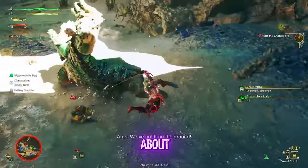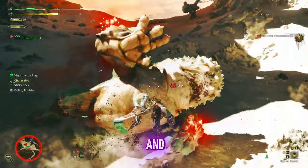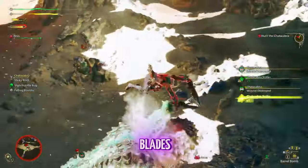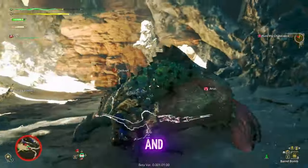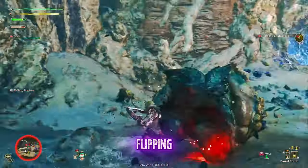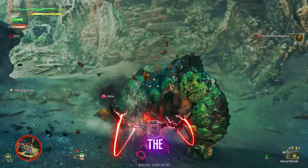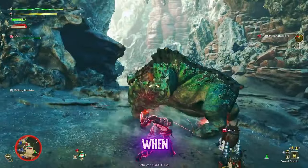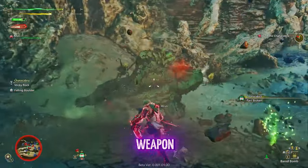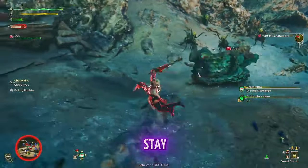So first off, let's talk about the dual blades. These are fast and seriously addictive. In Monster Hunter Wilds, the dual blades let you get right into the monster's face and just go to town. I felt like I was in total control, flipping and slicing at every angle. You really feel the impact of each hit, and when you chain together combos it's so satisfying. This weapon is perfect if you like an up-close and personal fighting style and want to stay quick on your feet.